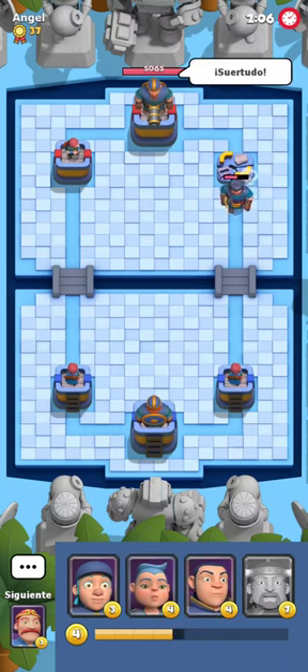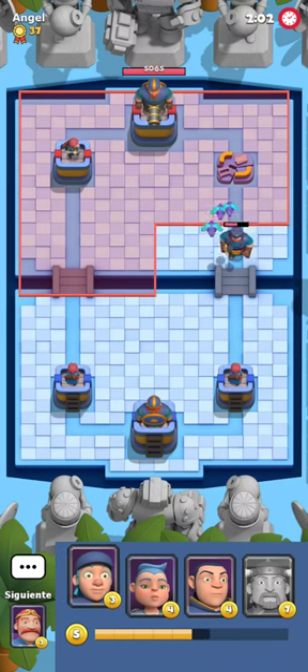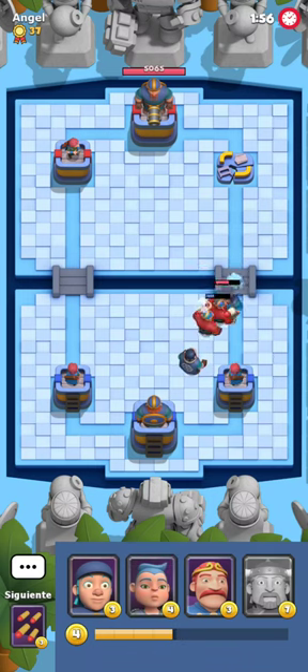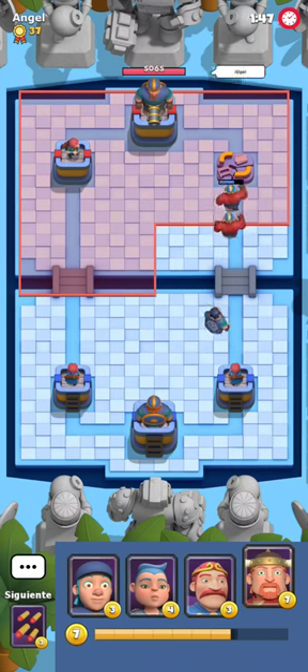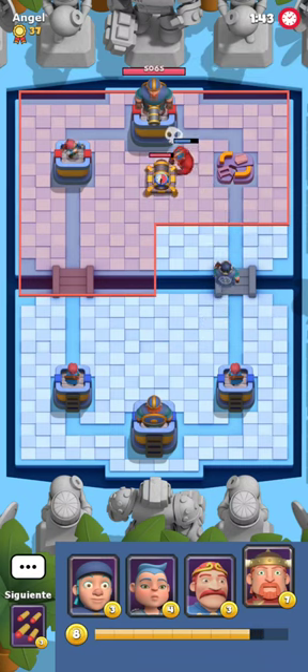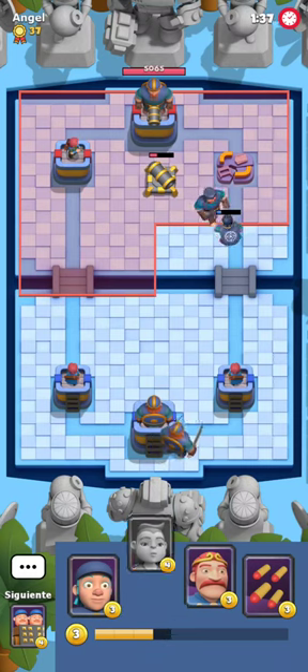My opponent calls me lucky because I got the tower down very early on — fair enough. But you kinda create your own luck, and my opponent absolutely doesn't create his own luck. He just tries to brute force his way onto me, which will never ever work against me. I'm gonna play Necromancer to clean everything up, and my opponent says 'oops' — I don't know whether it's genuine anymore. I'm gonna just play Viking at this point.